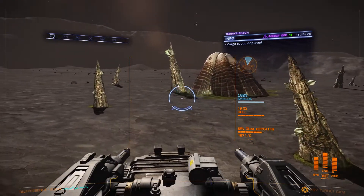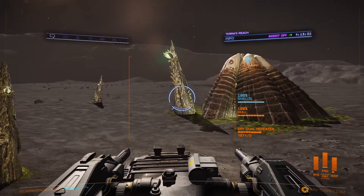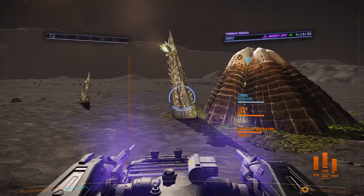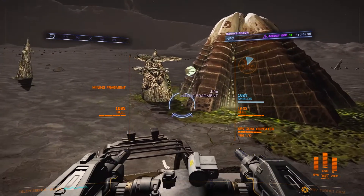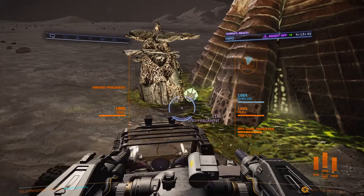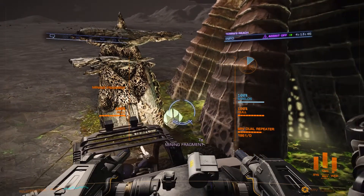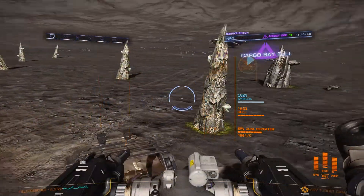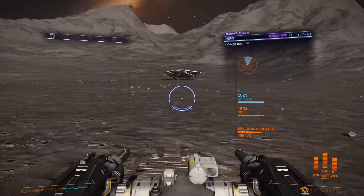If you just want to unlock Farseer, you can just get in your ship and leave and head to Deciat right now. It is easier to just aim at the base of it and shoot a couple times. If you can get your wheel over it, usually you can pick it up. Our cargo is full — the SRV can only carry two tons of cargo.